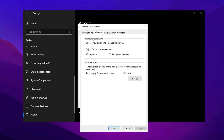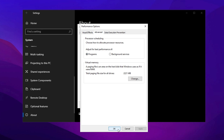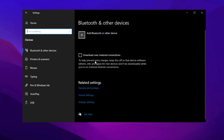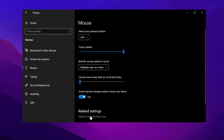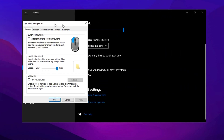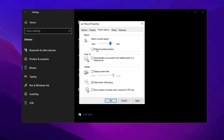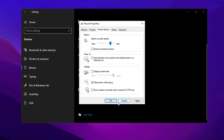In the Advanced tab, ensure that programs are prioritized over background services for better application performance. Optimizing your mouse settings can enhance accuracy and control, which is particularly important for gaming. Open Settings, go to Devices, and select Mouse. Click on Additional Mouse Options to open the Classic Control Panel. Under the Pointer Options tab, set the Pointer Speed to the default 6 out of 11 and uncheck Enhance Pointer Precision. This disables Mouse Acceleration, a feature that many professional gamers turn off for improved aiming consistency and precision. Apply the changes and click OK.